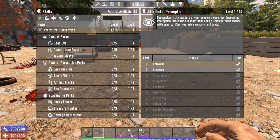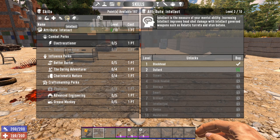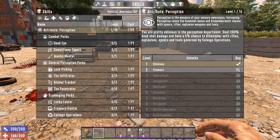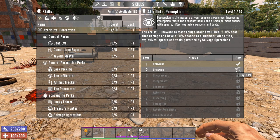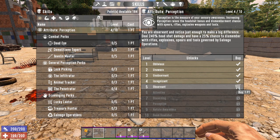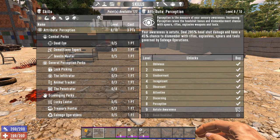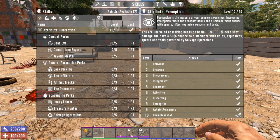Perception is one of the five attributes you can level in 7 Days to Die, the other four being Strength, Fortitude, Agility, and Intellect, but we'll get to those in another video. You start off with one rank in Perception, and to level it all the way to rank 10, you would need to invest 16 skill points. Every rank will increase the amount of headshot damage you deal, and also give you a higher chance of dismembering your target when using rifles, explosives, spears, and certain tools. There's not much else to explain here, so let's dive into the perks.